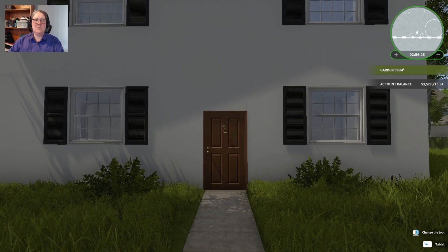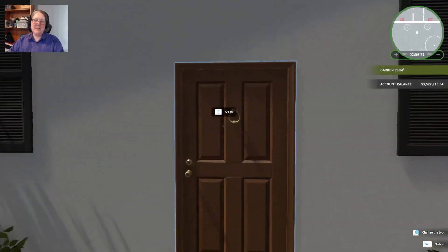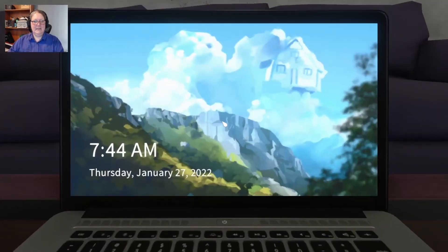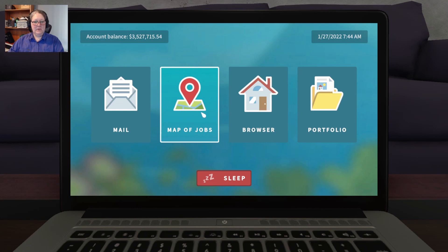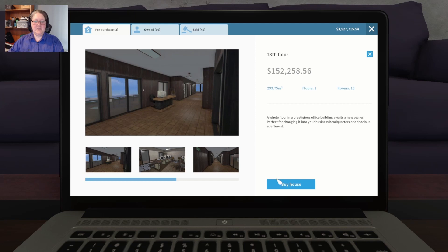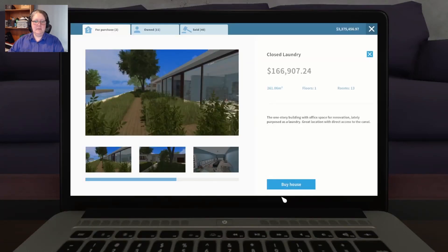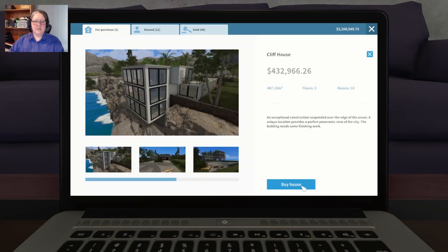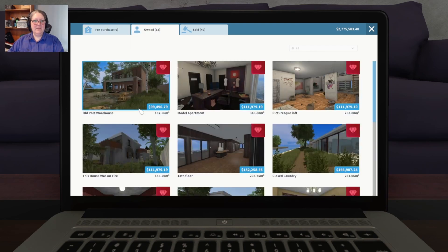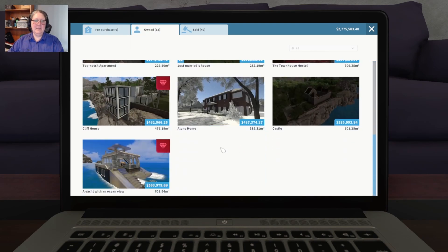Welcome back everybody to House Garden Flipper, this is episode 381. We're heading inside. All of these are our houses we can purchase - let's just get these and buy them fast as they can go. Now we have 13 to flip, oh boy.